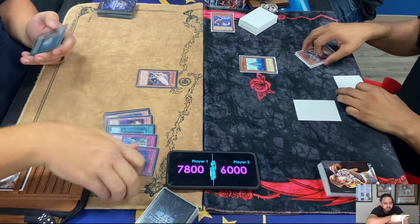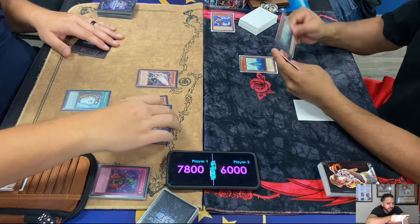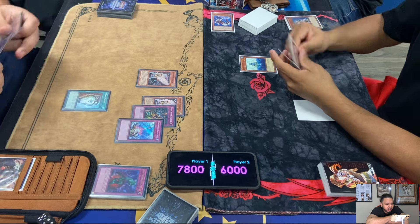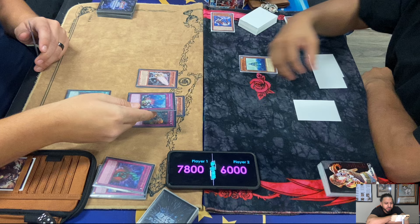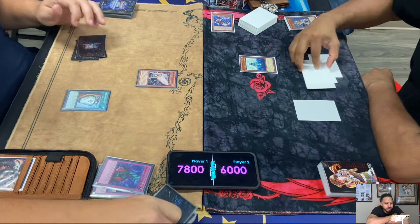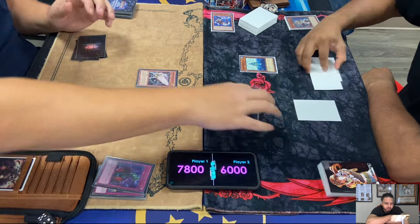Lowe's passes. Pot of Duality from Elden reveals Compulse, Trap Trick Trap Hole Nightmare, and Artifact Moraltake. Pot of Duality - you reveal the top three cards of your deck, add one to your hand, you can't special summon the turn you activate it, and you can only activate one per turn.